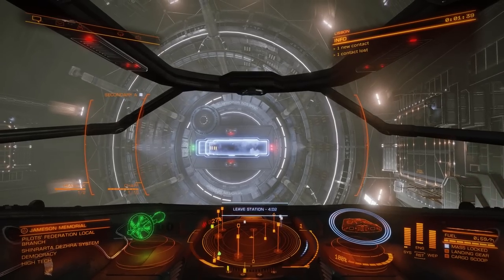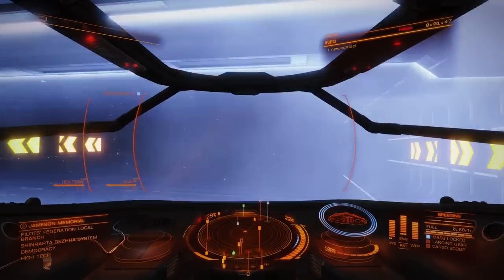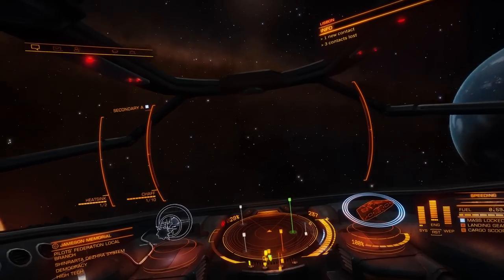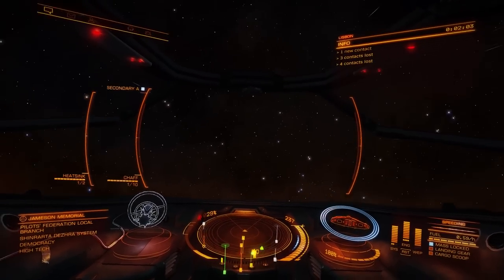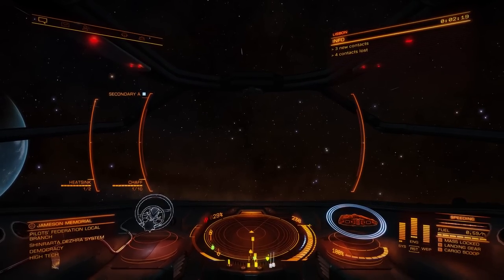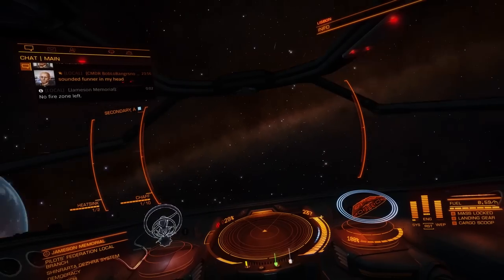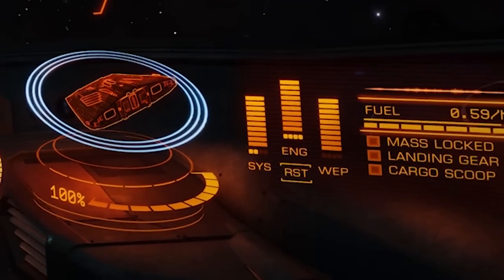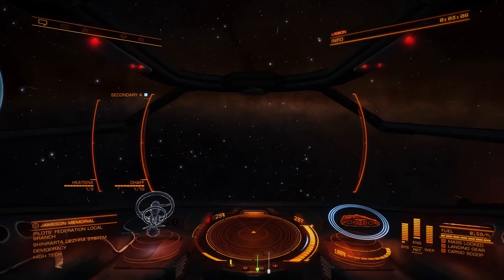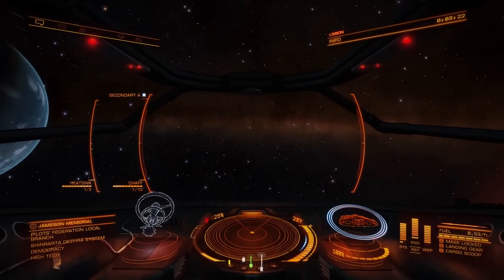We're going to line up with the exit, throttle forward, and go out. You want to stay on the green-lit side of the mail slot. Protocol is: follow the green lights on your way in and on your way out. The red light side is where ships coming from the opposite direction will be. Once I've flown far enough from the station, the mass lock indicator disappears — I am no longer mass locked. That means I can jump to faster-than-light speeds. It also means I'm away from station control, so a player could fly up and destroy me without the station shooting them.